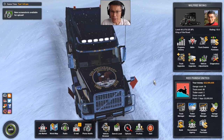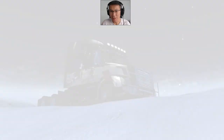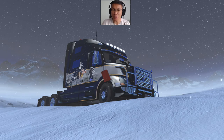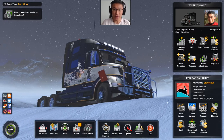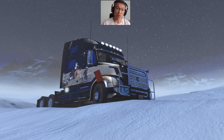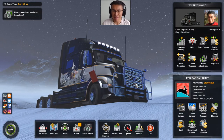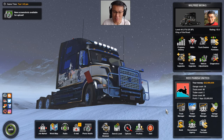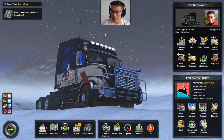Hello everybody, welcome to another episode of World of Trucks — this is the American version, American Truck Simulator. My name is Wilfred. Great news: there is a new truck finally being added into the game — it's the Lone Star. In this video I'm going to configure one brand new Lone Star truck for you guys, drive a little bit to hear the sound. I'm very excited because it's the first time I'm seeing this beautiful truck.